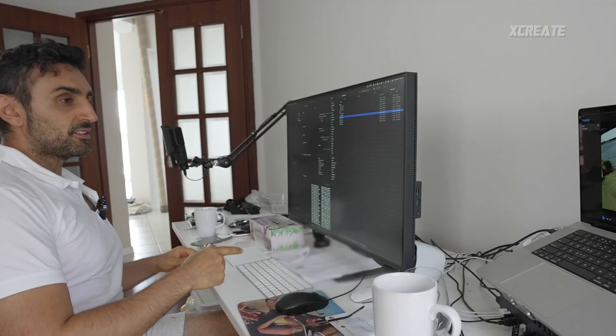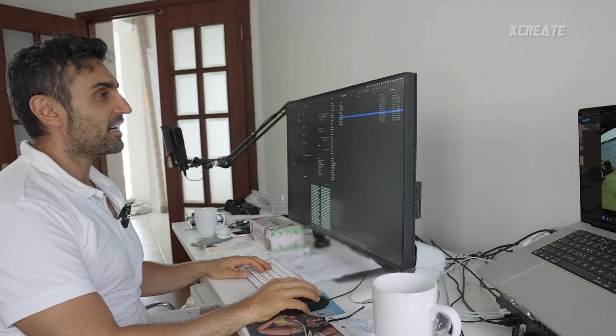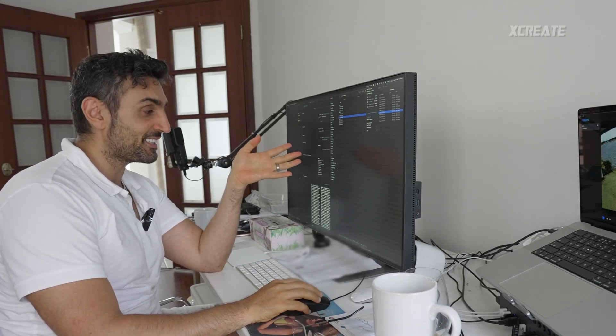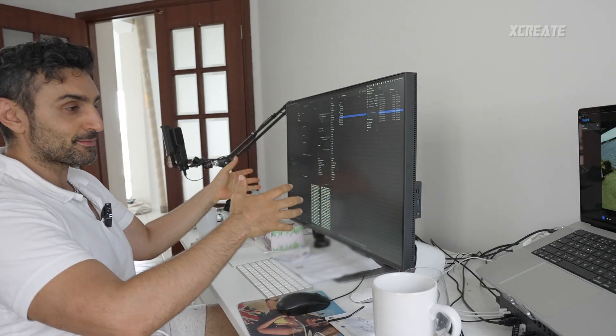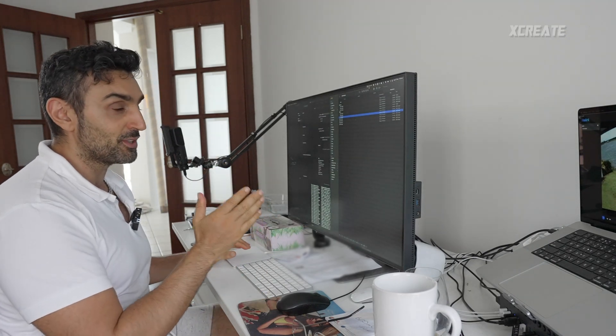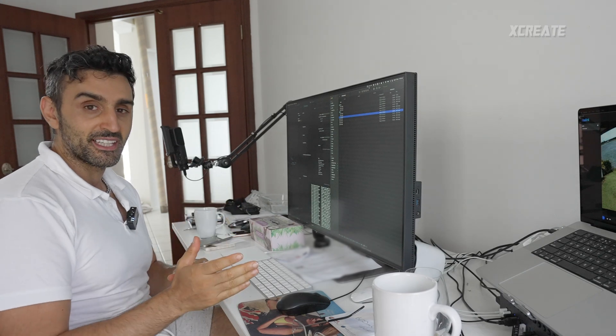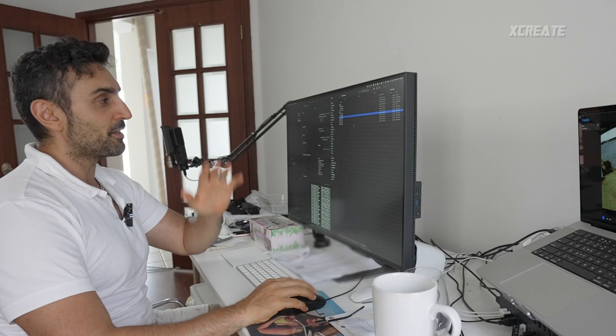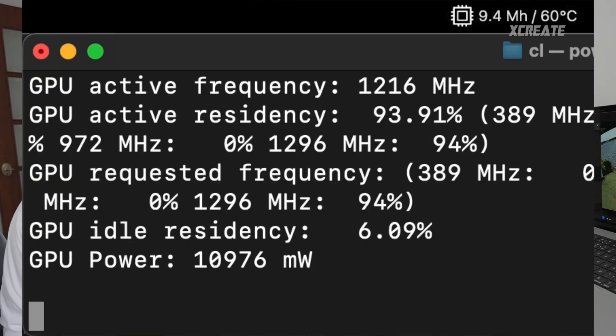Moving over to the M1 — I'm currently mining on very low and getting 1.85 mega hashes a second. This is on my dual screen display with loads of apps running in the background. The idea of very low mode is that it doesn't affect power usage so you can continue using your Mac as normal.